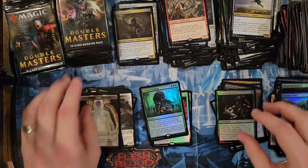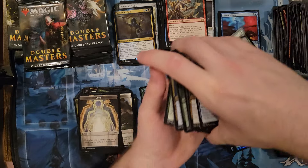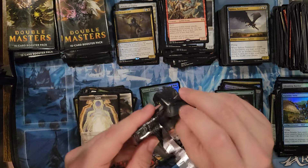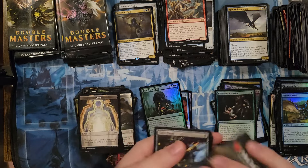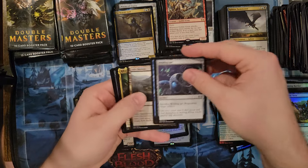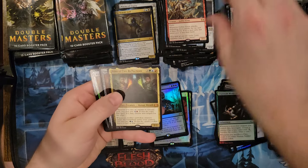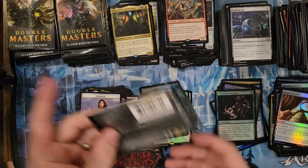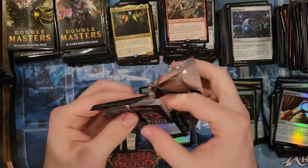Another double uncommon foil pack. So many uncommons in here — the nice thing about this set is the average uncommon is like 25 or 30 cents, so there's pretty good EV from just the bulk standpoint. Riku — double mythic pack, let's go! I might take a minute and look up some of these mythics at the end to see how we did.